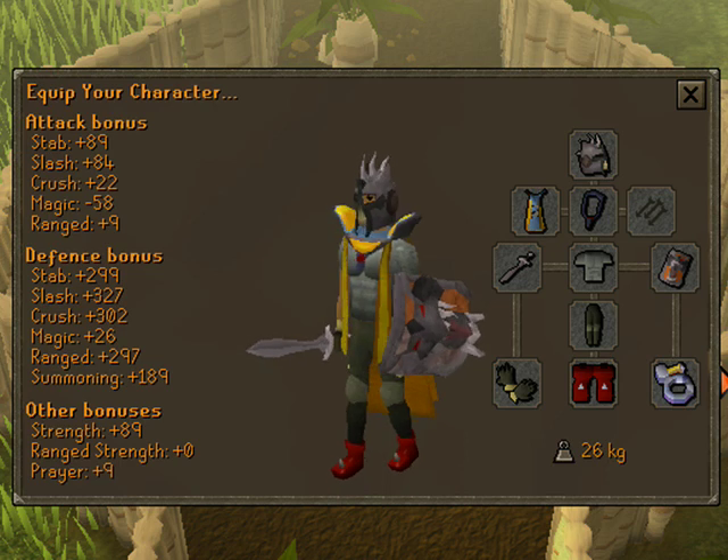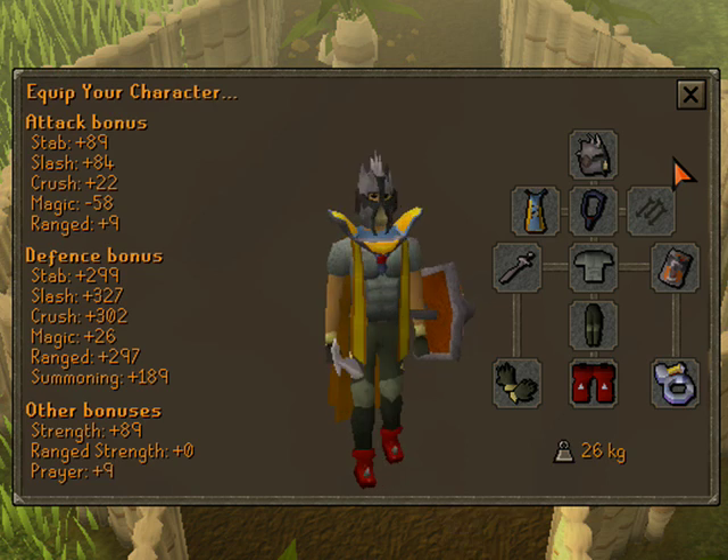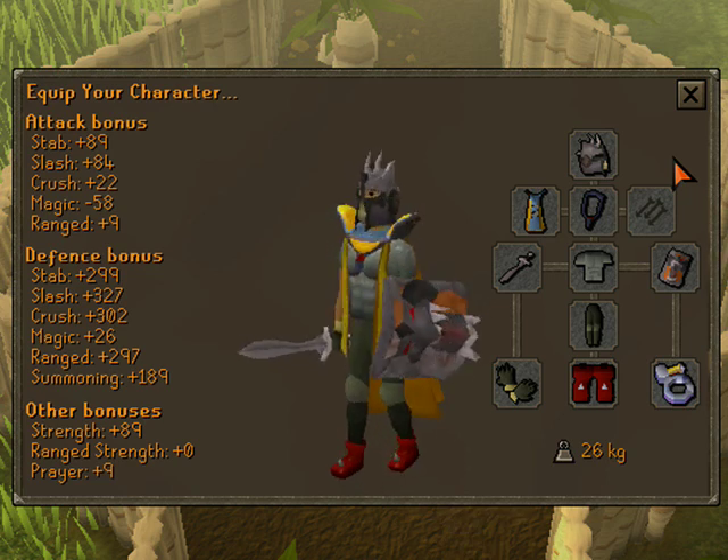The gear is not that important for killing Kurask, because they won't hit that often. I think their max hit is like an 11, so you don't really need to worry about that.